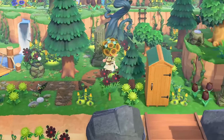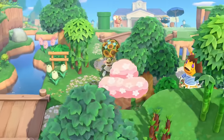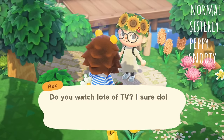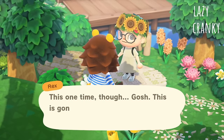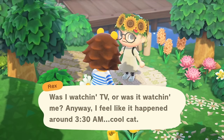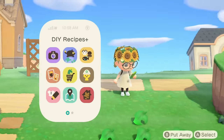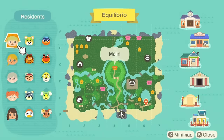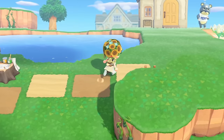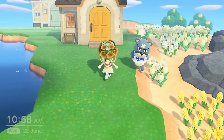Let's talk about villager personalities. There are 8 different personalities — 4 for female characters and 4 for male characters. The female ones are normal, sisterly, peppy, and snooty. The male ones are lazy, cranky, smug, and jock. The way the game starts, you will always have 6 of those personalities on your island: the 2 villagers you start with will always be a sisterly and a jock, the first 3 that move in after will be normal, peppy, and lazy, and the campsite villager will always be a smug. So the only ones you still have to find are snooty and cranky villagers.